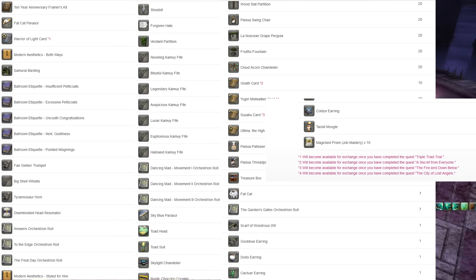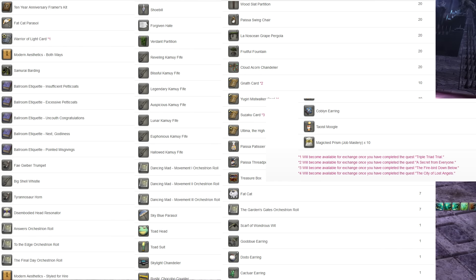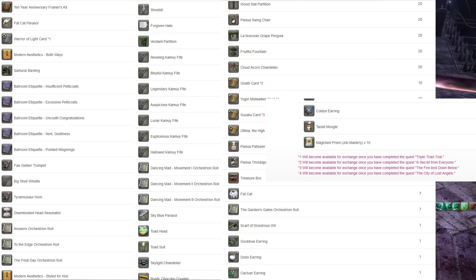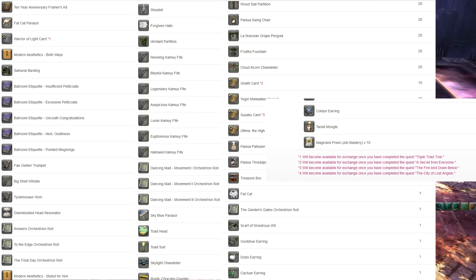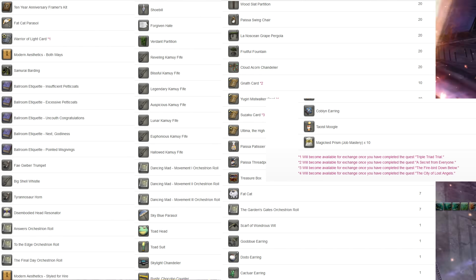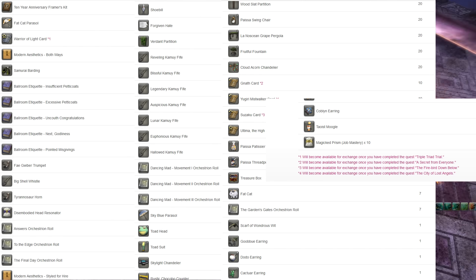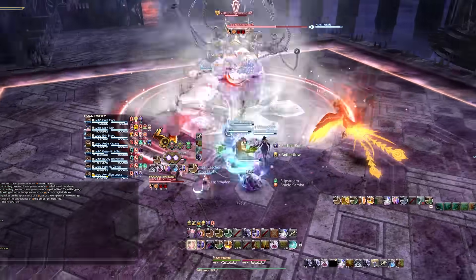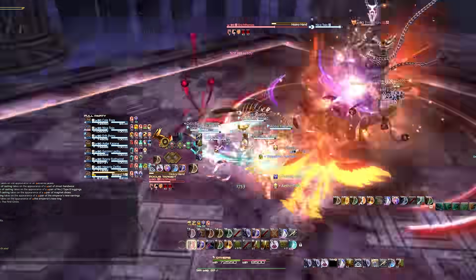Ballroom Etiquette items like Insufficient Petticoats or the Uncouth Congratulations — you can sell those on the market board. In reality I think this is one of the most rewarding Moogle tomestone events we have ever had, and I really do recommend people checking it out. Even if you aren't into housing, a lot of the housing items are really amazing — like the wooden slat partitions make a cool effect, and the tech startup chair. This is truly a reward set I can do nothing but compliment.